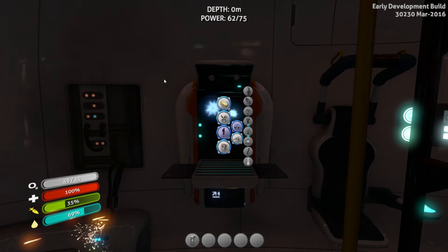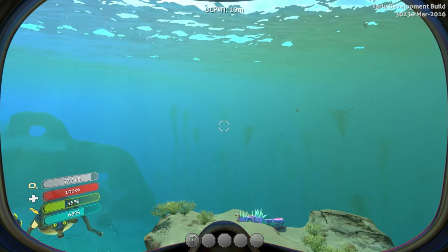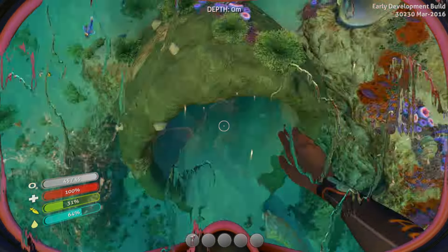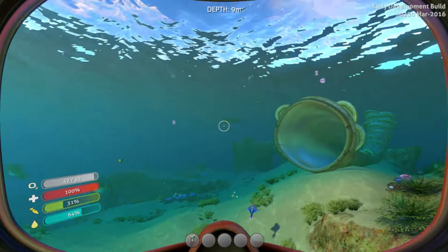Those items require you to acquire raw materials, which we will cover in this video. First, we need to worry about the air tank. To make an air tank, you need two things: glass, which is made from quartz, and titanium. Titanium is the first item we will cover.